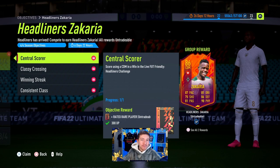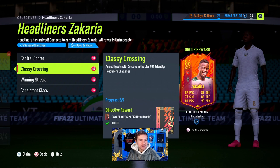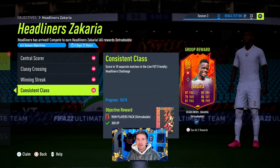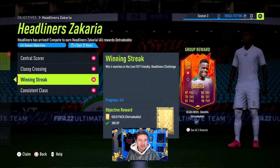Headliners Team 2 has dropped and with it has come a pretty cool objective card — a Headliners Zakaria. To get this guy it's actually really simple for the most part. You're gonna have to play 10 games and score in each of them. It's 7 o'clock and I've got this objective done without even trying — that's just how easy this objective is, and a lot of people do just quit at 1-0, which is nice.